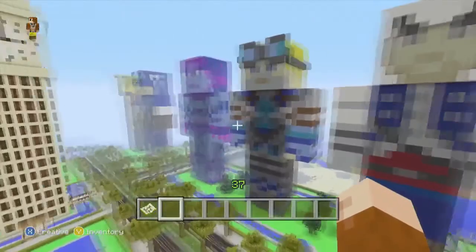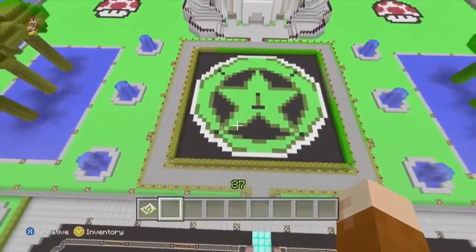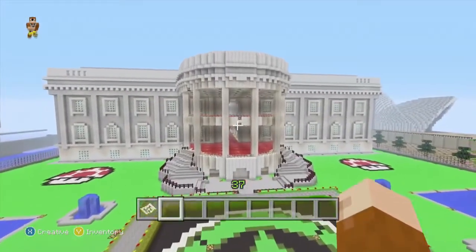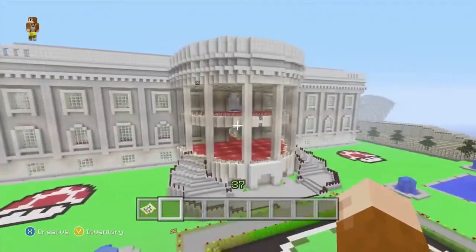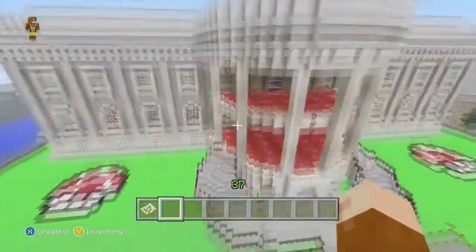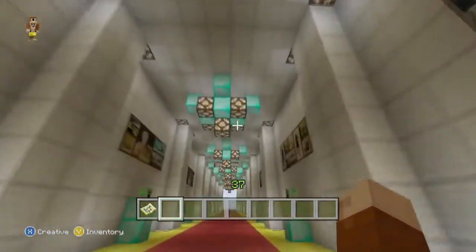Moving on, we're coming up to my house. We have the lovely Achievement Hunter logo and then we have my house — which for those that don't know, this is actually the White House. It's also the display picture for my channel header on my YouTube channel. Let's go for a quick wander inside. It's not decked out at all, because I'm not an interior decorator.